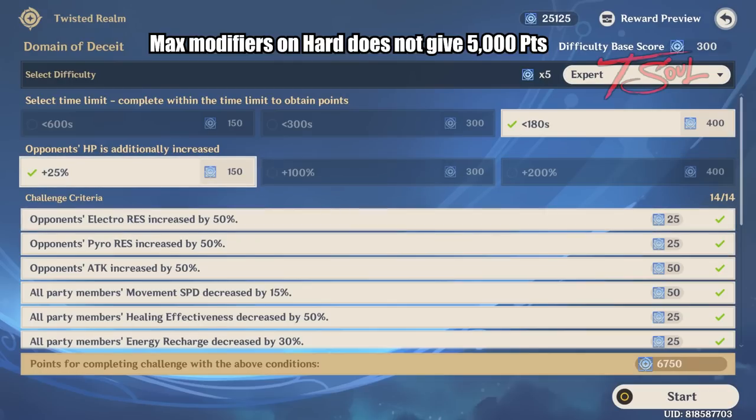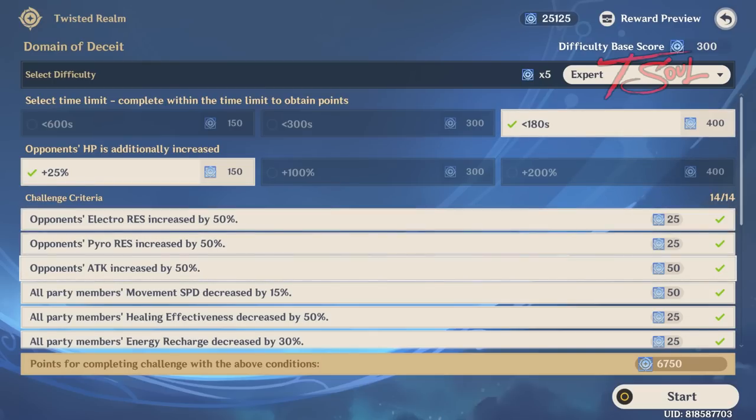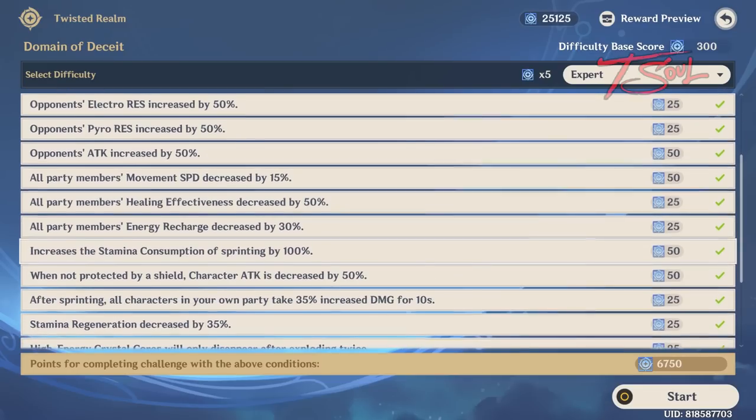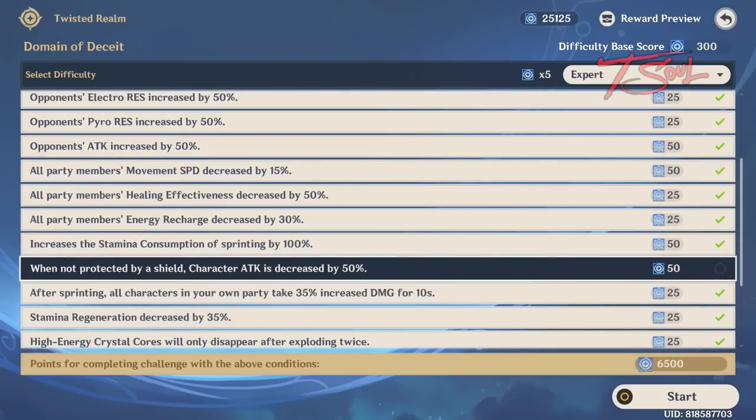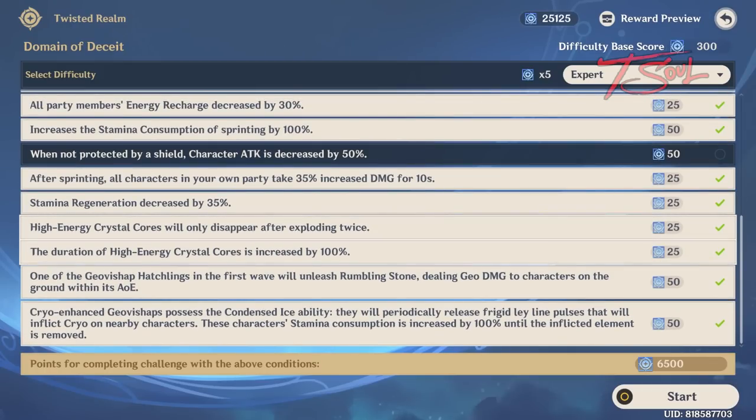In order to get 5,000 points, you need to play on Expert. Maxing out everything on Hard will not net you enough to clear out the shop. The gimmick here is when one of the Geo Bishops dies, they leave behind a little crystal that explodes. As long as you kill the enemies close together and move away from that spot, you don't really need to worry about that explosive crystal. For all these fights, you can use revival items, heal up, and use food buffs, so definitely eat up if you are having trouble clearing the stage.